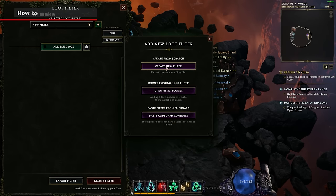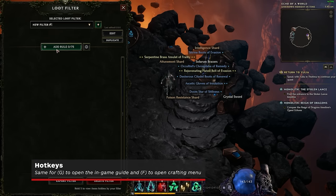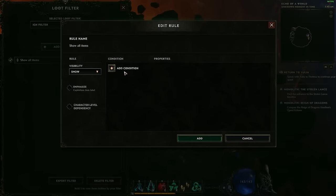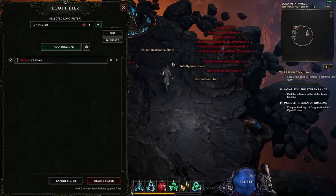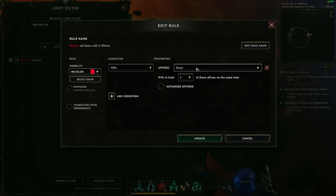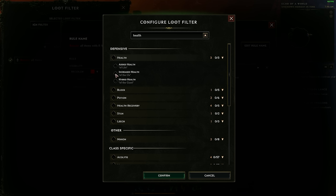To search for high-priority affixes, a great thing to do is create a loot filter. Hit Shift+F to open the loot filter screen, or go to gameplay settings and manage loot filter. Let's create a new filter — we'll call it the IGN filter, give it a symbol, and make it red. Then we're going to add a rule. What you want to do is recolor certain things — let's recolor them red. As you can see, everything is going to get recolored. So what we want to do is set conditions and search for high-priority affixes to make red.